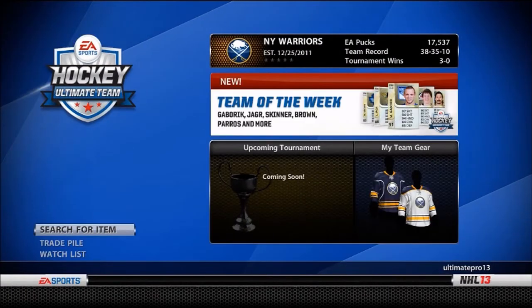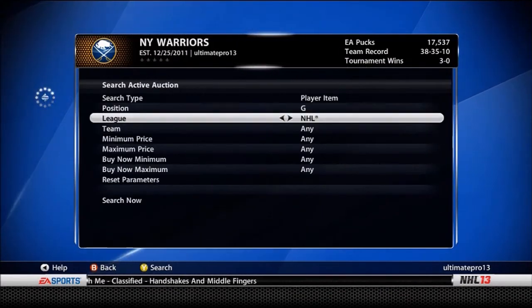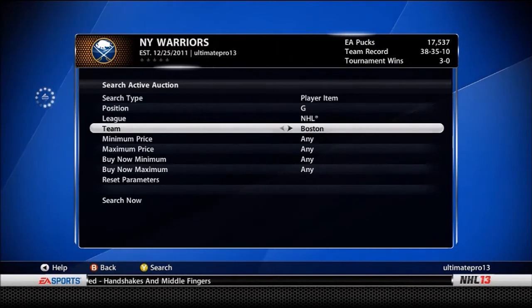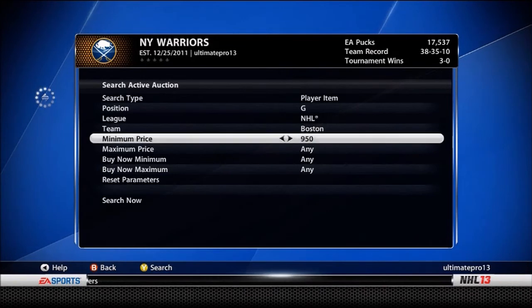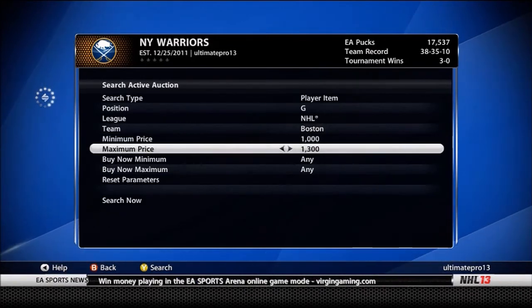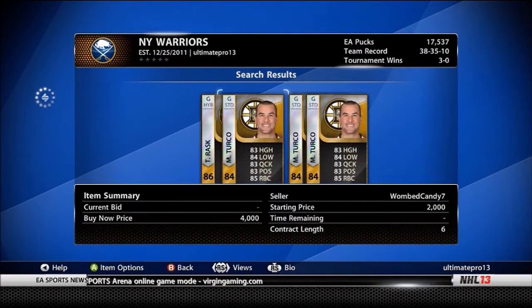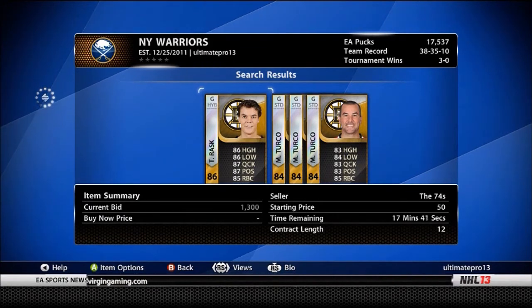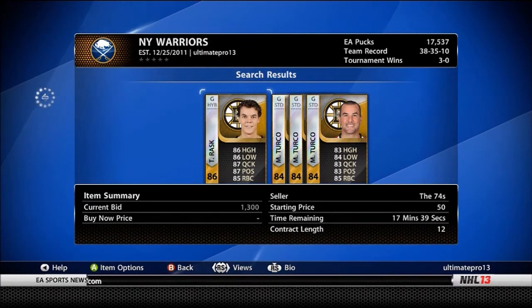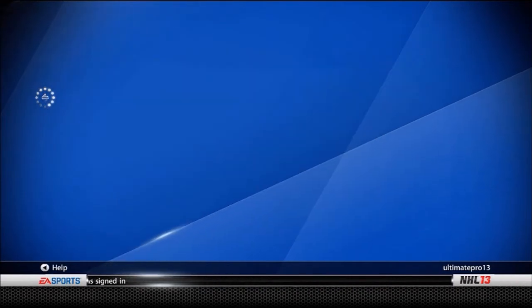You could also use the old-fashioned buy low, sell high. For example, do Boston goalies — like Tim Thomas. Put a minimum price of, say, 1,000 and a maximum price of 2,500 — just as an example. Go through and look for the lowest-priced players, like Marty Turco or a low-rated Tukarats. You can lower the minimum price just to be sure, and just bid on the lowest one there is. That's another way of doing it — old-fashioned buy low, sell high.